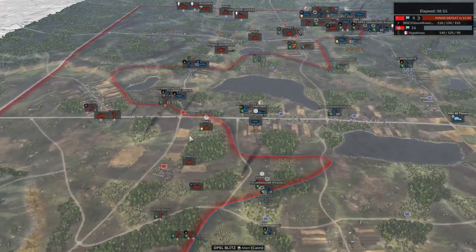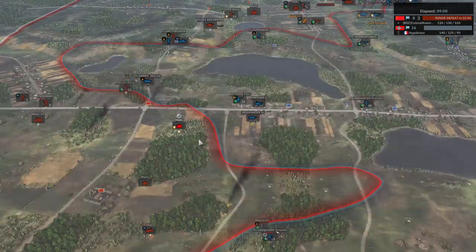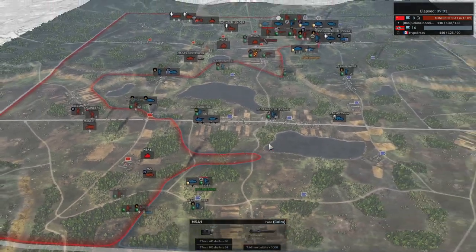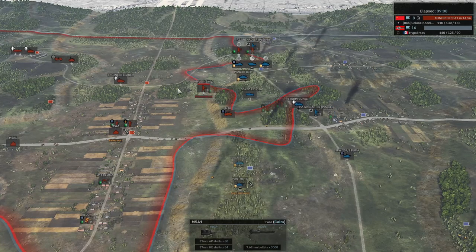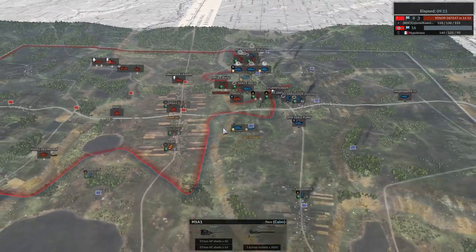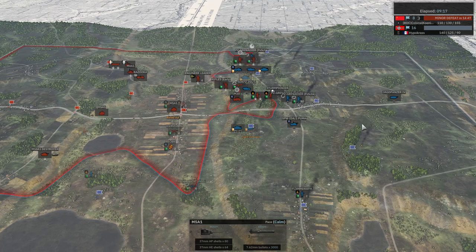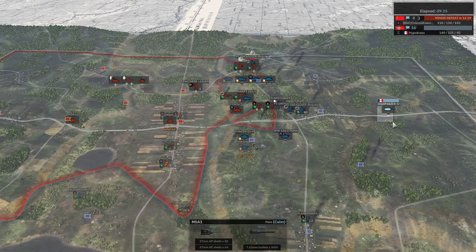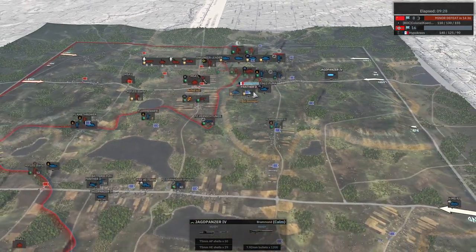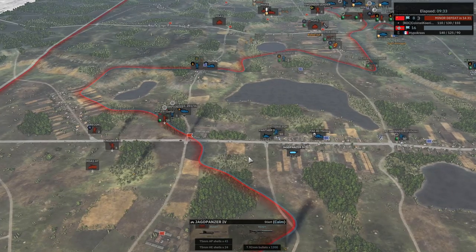Koenig is going to have to pedal pretty hard to get this back. He's working with his M5s, positioning them in the forest. He's losing his footing here as well. This is the problem when you over-expand too fast, especially as a balanced player versus a more aggressive one — you open yourself up for a harsh and strong counter-attack. We can see Jagdpanzer IV, Panthers — there's a lot of good stuff Hippocras can bring, and these are all two-star units as well.